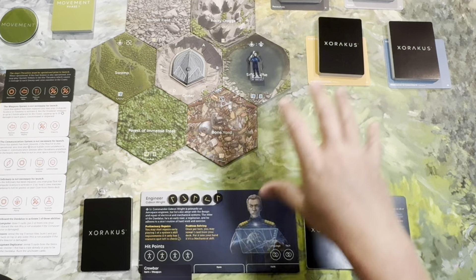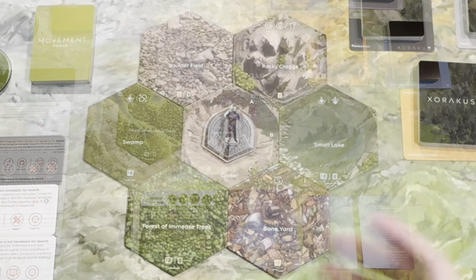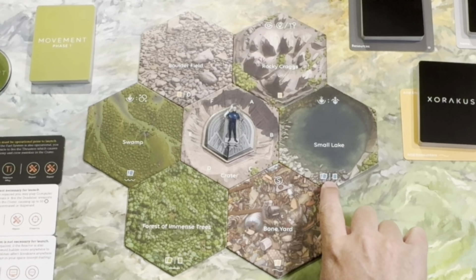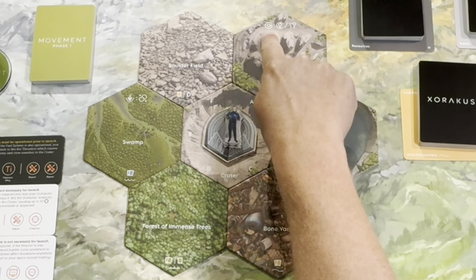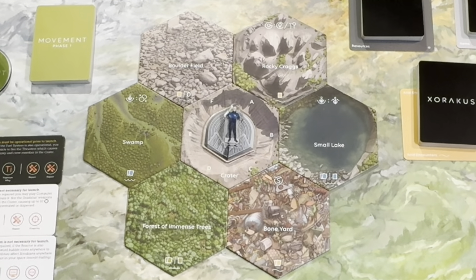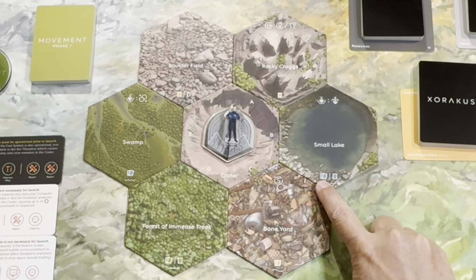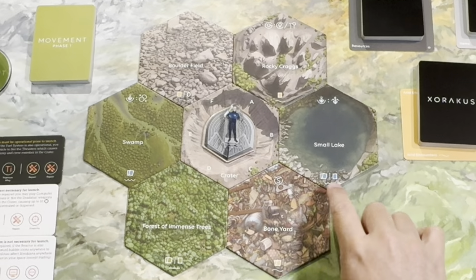There are no boundaries here — this is an unexplored planet, so everything that stretches out exists, it just hasn't been explored yet. When you enter certain areas you'll notice icons at the bottom of each location and also some icons at the top. The icons at the bottom are the most important for exploring. If you flip over a tile for the first time — this was set up as part of setup so I wouldn't do it now — but if I move into the small lake, I'm going to draw one blue encounter card.